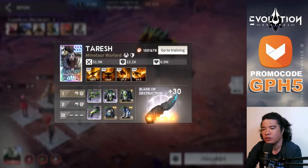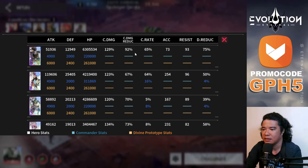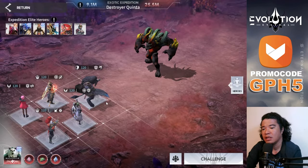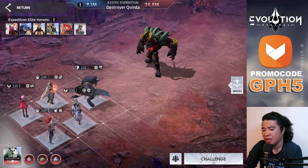To enhance damage, we need to set Tarish to critical gears. With the critical gear setup, Tarish already has 65% crit rate and 75% damage reduction. That damage reduction is very important because sometimes due to RNG there's a fluctuation of damage.